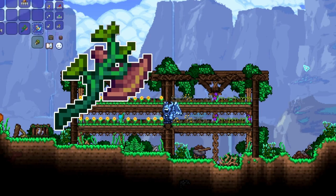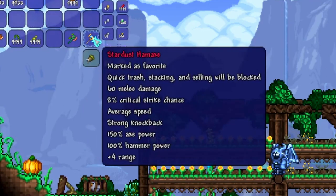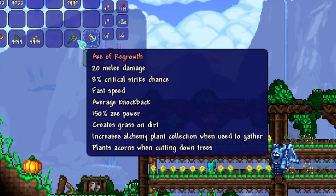Now if you haven't seen this item before, not only does it look interesting but it also has a couple of unique features. The first one you're going to quickly notice is that it has 150% axe power, which is equivalent to a Stardust Ham Axe in terms of power. Of course it doesn't have the hammer or additional range, but it's pretty good and quite nice to have early on in the game.